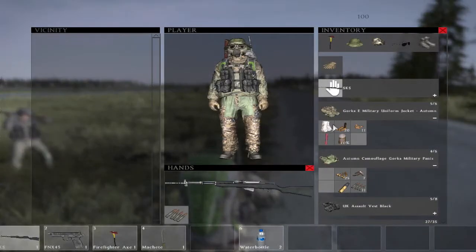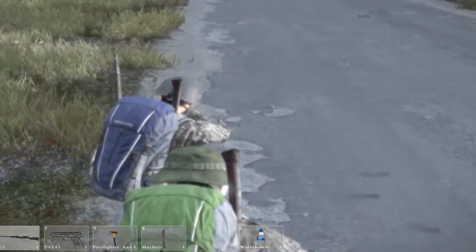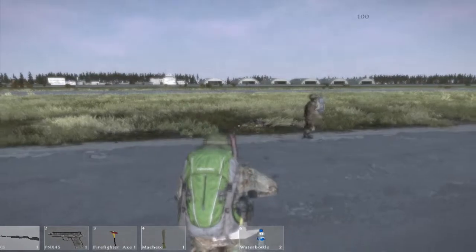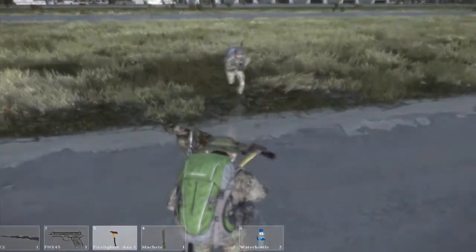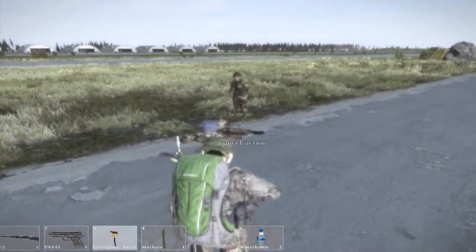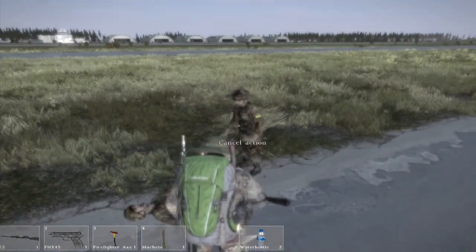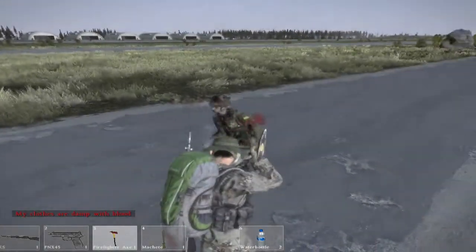Another type of civilian loot spawn is the office building. One is known as the school, from the DayZ mod for Arma 2, and the other is called the tech building because there's a large sign that says 'tech' on the side — it looks a lot like a hospital. Office buildings generally spawn mid-tier weapons like the IZH-43 shotgun and the Mosin, along with ammunition, food, water, and clothing. I would recommend these for a beginner who hasn't visited a military location yet.